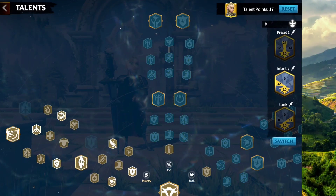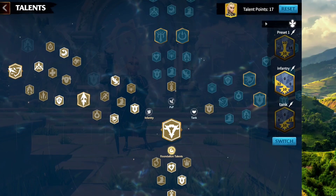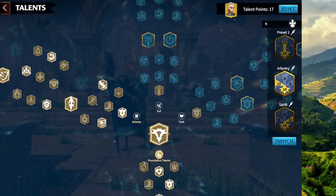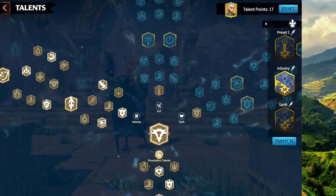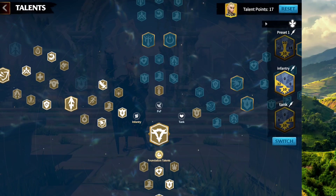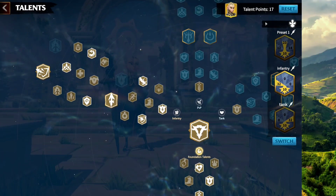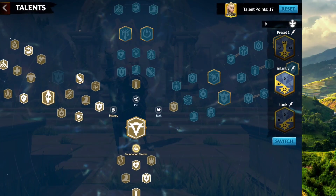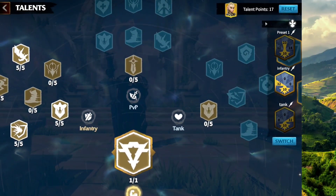Let's go the Infantry direction and then decide which tree to pick next. With this talent tree, you go Infantry all the way to the end — once you do this, you're gonna have 17 points left. Now you're gonna have to decide: are you gonna go full Infantry and then half PvP, or full Infantry and then half Tank? Let me first explain the Infantry talent tree, then we come back to PvP or Tank.